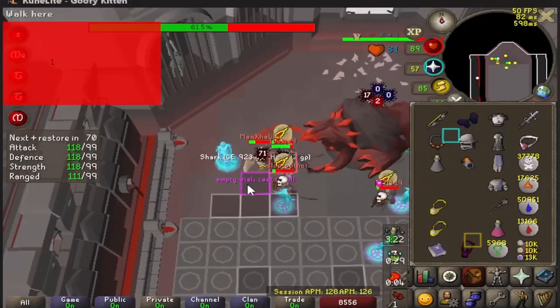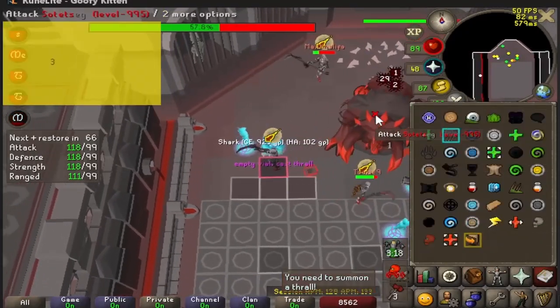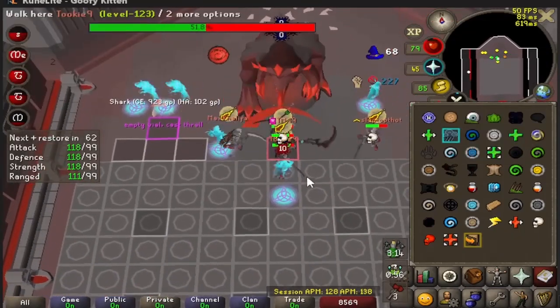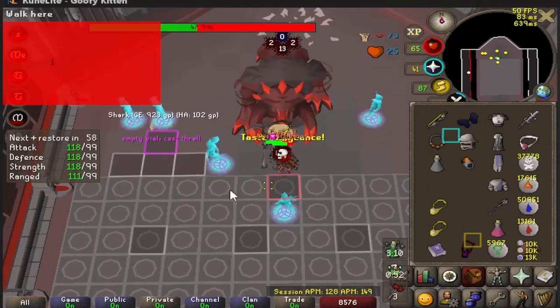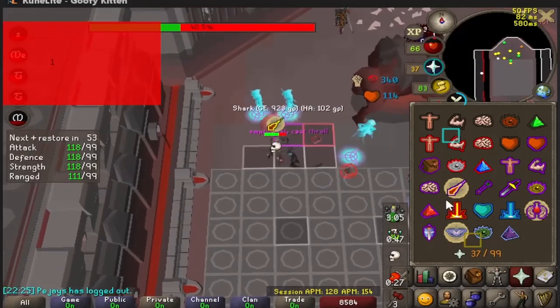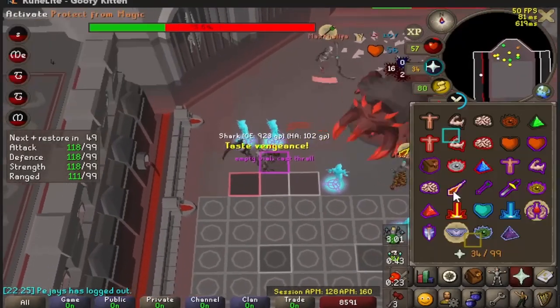After the first maze ends, you need to summon a new Thrall, empty your vial, and reorganize your inventory as needed to prepare for the second maze. If you are a mage, you must also be ready to Spec Transfer your melees. Throughout all this, you need to be watching if you can Venge the Soda orbs for maximum DPS, without taking consecutive orbs so as to avoid risking death.